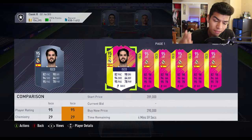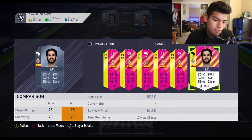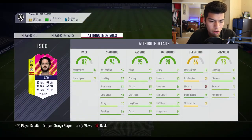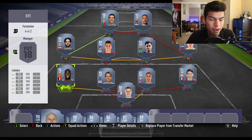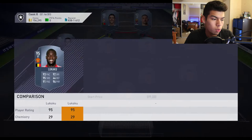Then we have Isco, who has the exact same rating and stats as his Team of the Season card. He's around 160,000 coins, so if you have Path to Glory Isco, that card upgraded to a 95-rated version, which is amazing. It's a very good card for left wing, though it lacks pace a bit. He earned it for playing fantastically in Spain's 3-3 draw against Portugal.